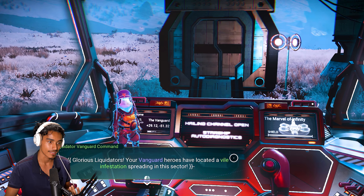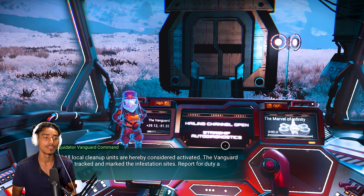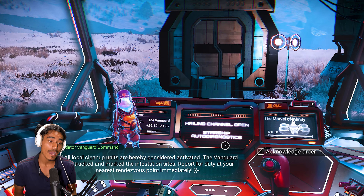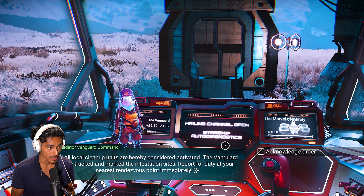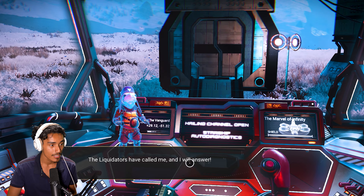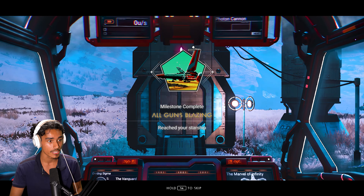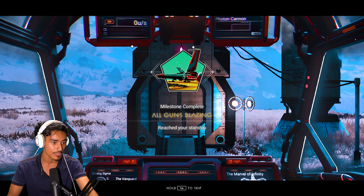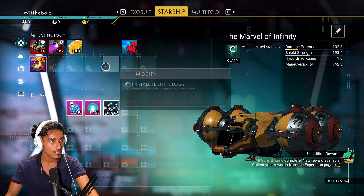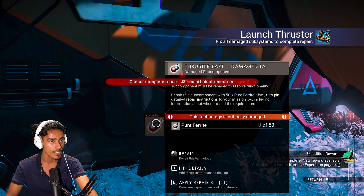This is a different looking ship. 'And so the marvel of infinity.' Liquidated command broadcast follows: 'Glorious Liquidators, your vanguard heroes have located a vile infestation spreading in this sector. All local cleanup units are hereby considered activated. The vanguard have tracked and marked the infestation sites — report for duty at your nearest rendezvous point immediately.' The Liquidators have called me and I will answer — I will do my part!